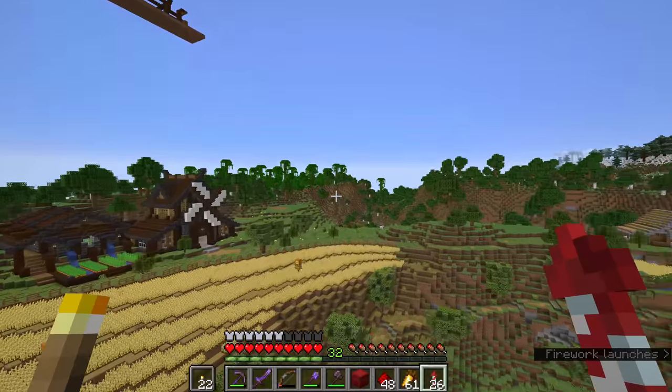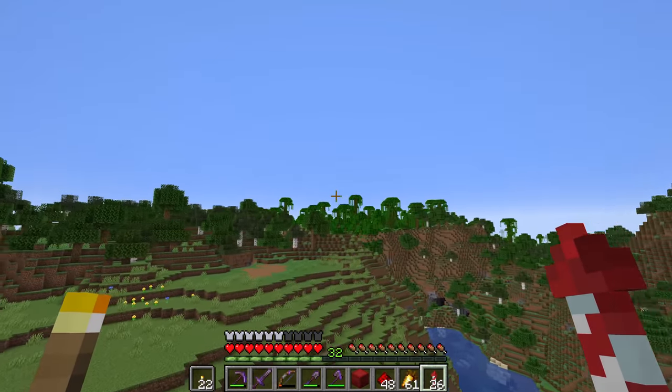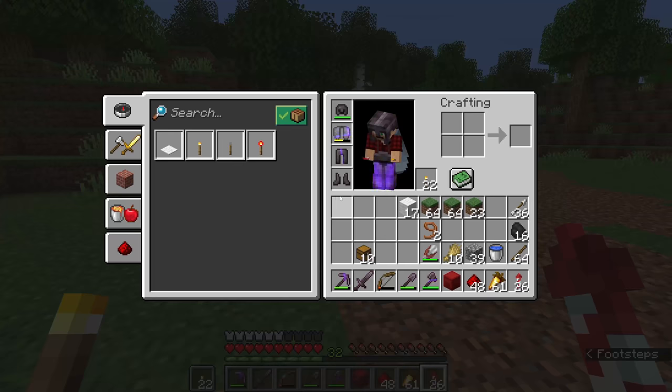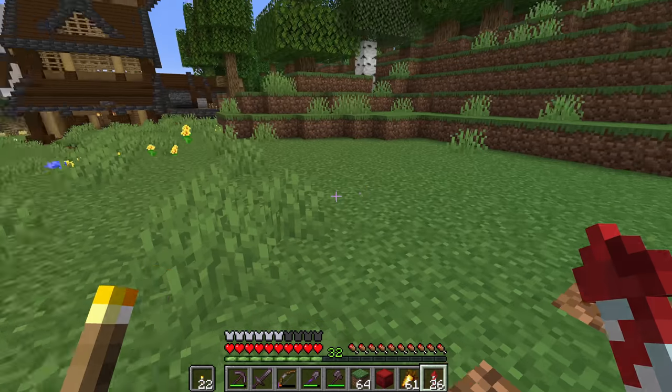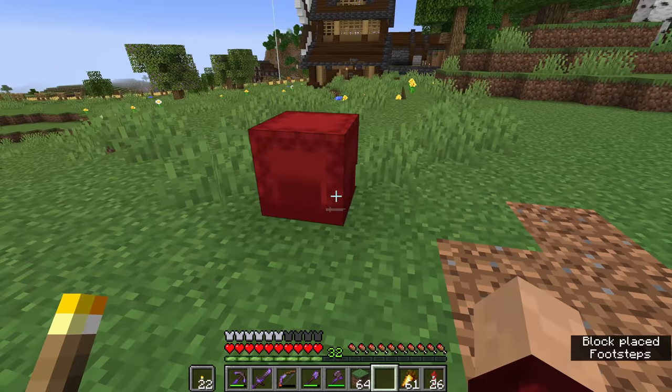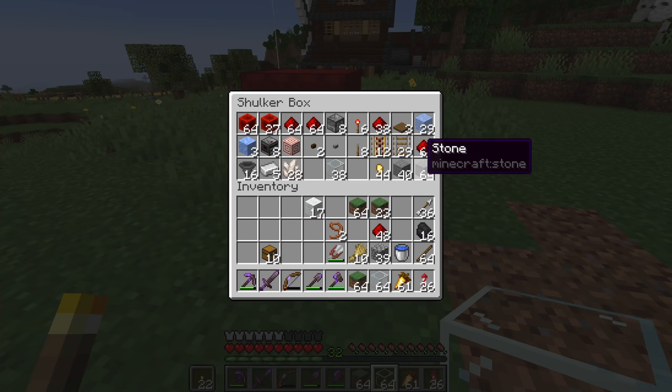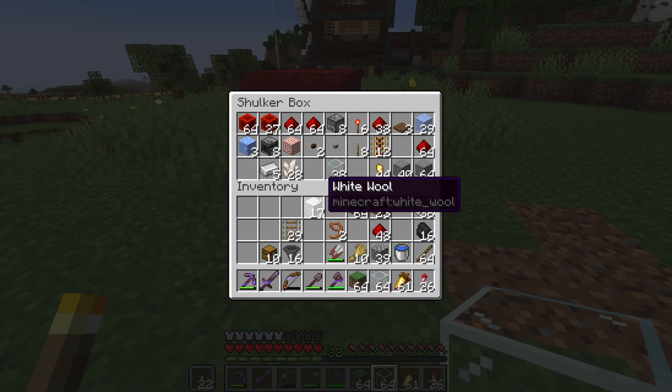Every now and again I will swap the sheep over so they can be out in the pasture — imagining it as though they are regrowing their wool to be sheared later on, adding a little bit of humanity and semi-realism. So let me grab some glass, some iron, some dispensers and all of that. I'll probably fill up my redstone box and we'll come back and see what we can get made.